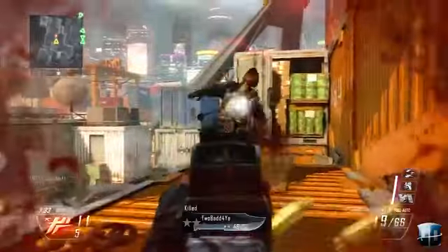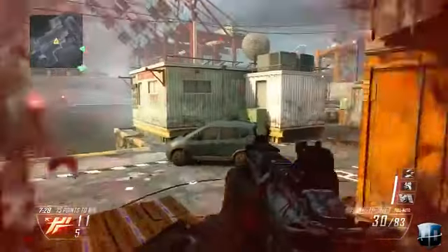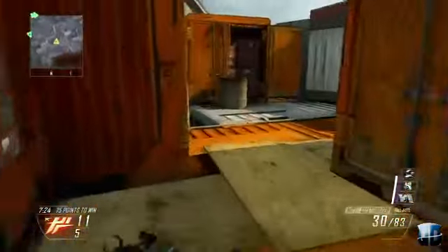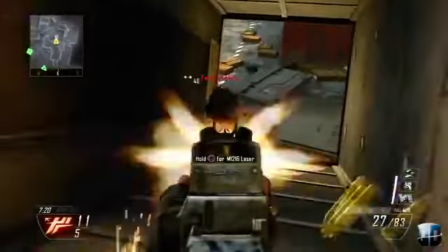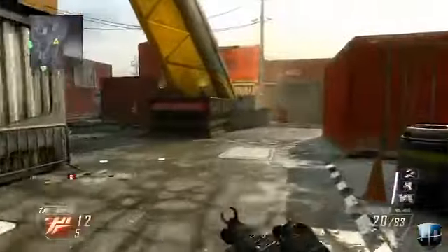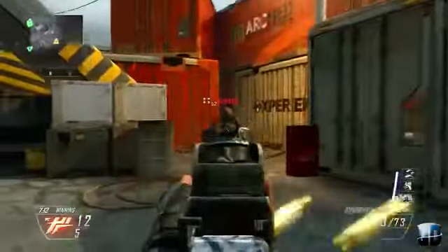The attachments I'm using are quick draw and stock. Quick draw helps me aim in on enemies a little bit faster — right there I probably would have died without it. The stock attachment, in my opinion, makes the biggest difference out of any attachment. You've got to have it on every assault rifle. It's more oriented towards assault rifles than submachine guns.